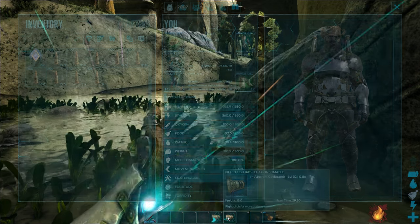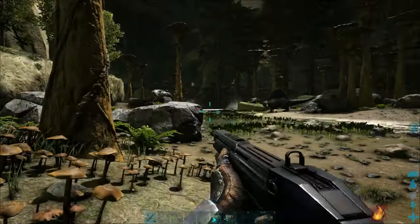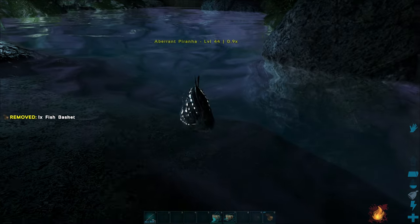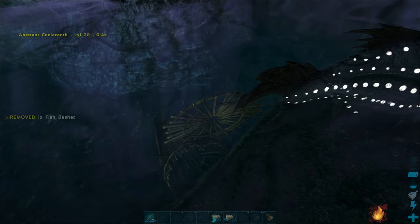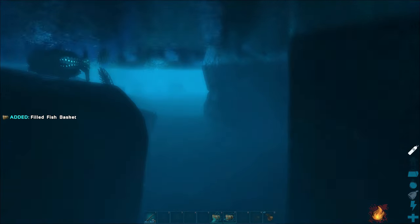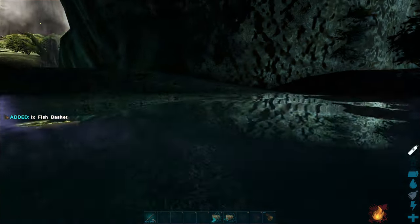We've also got a normal fish already. Now we just need to find a saber-toothed salmon - they're a bit harder to find. I find them in a cave more than anything. There we go, we've got one there. Place the basket there and we've even got a piranha here - should we just get one just because we can? Give it a few seconds and we should get the piranha. Let's get the saber-tooth salmon first - there we go, caught that!